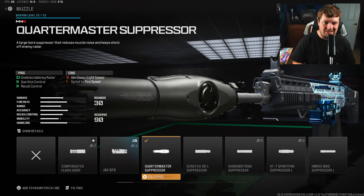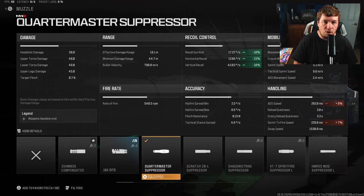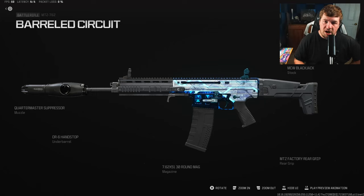The final attachment is the Quartermaster Suppressor. It's a lot like the Zem Compensated Flash Hider — basically the go-to muzzle this season, and probably until the end of Modern Warfare 2. It ends up being the best muzzle in the game because of the large recoil values. Yes, it does slow down ADS and sprint to fire, but the recoil gain is super important — a 10% increase to gun kick, 23% to horizontal recoil control, and another 10% to vertical recoil control.